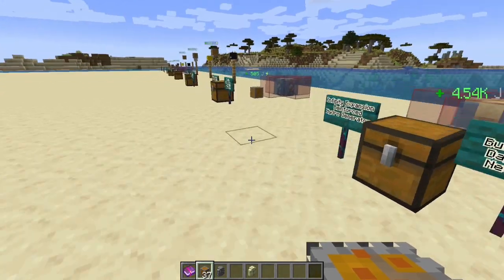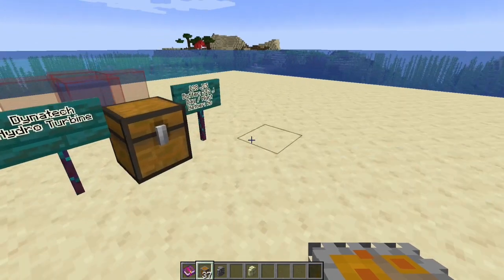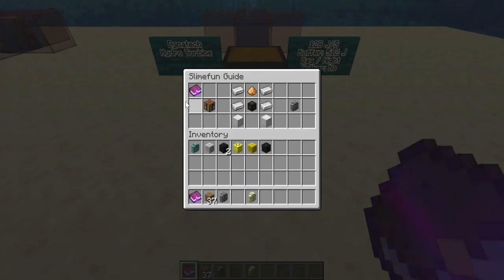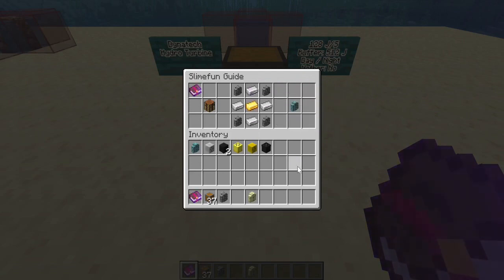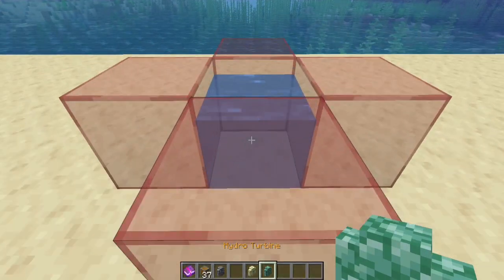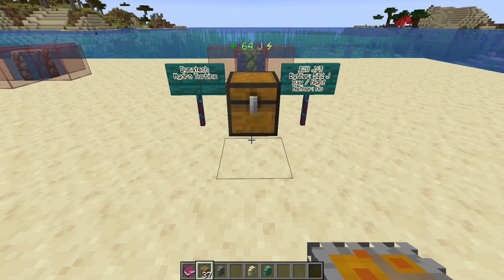Finally, the Dynatech hydro turbine compared to the infinity expansion reinforced hydro generator. The Dynatech has significantly less buffer but about 35 percent more power generation. On recipe comparison, this is where Dynatech wins - four reinforced alloy ingots and an 8-karat gold. Compared to IE which needs 25 reinforced ingots, here you only need four. So better production at lower cost, although the downside is the much lower buffer. If you're okay with the lower buffer, this is the one you want; if you want the much greater buffer, go with the IE.